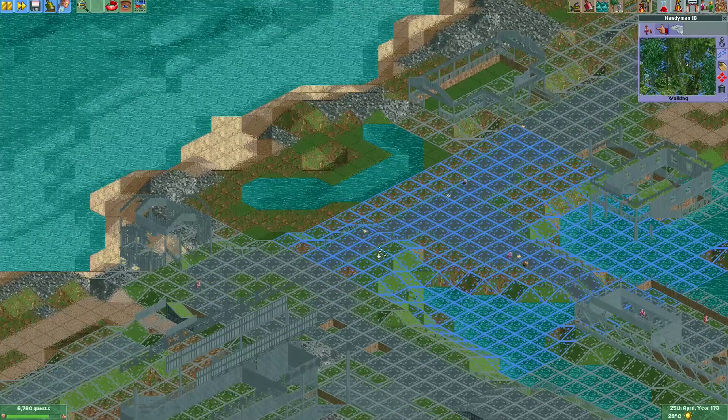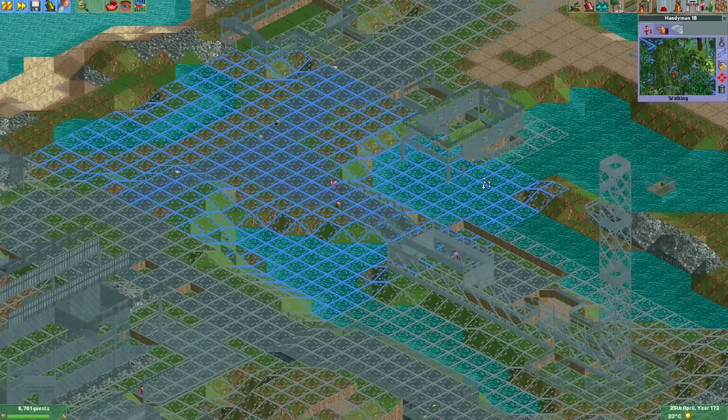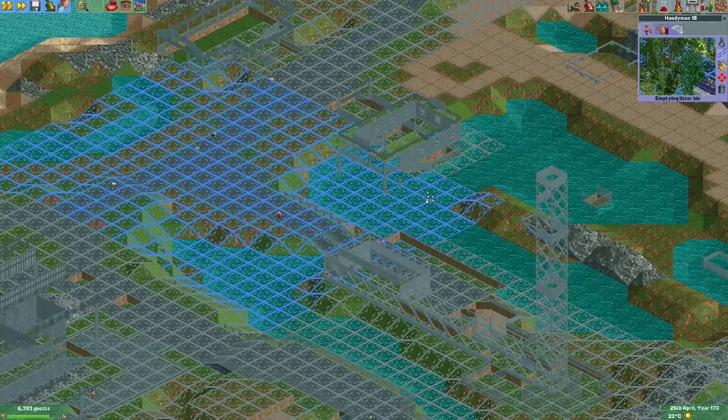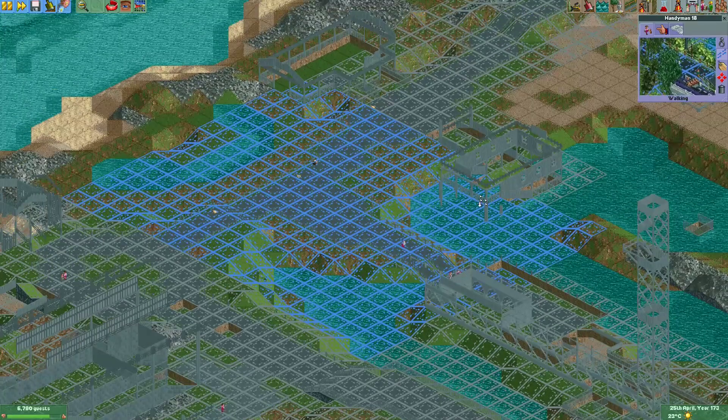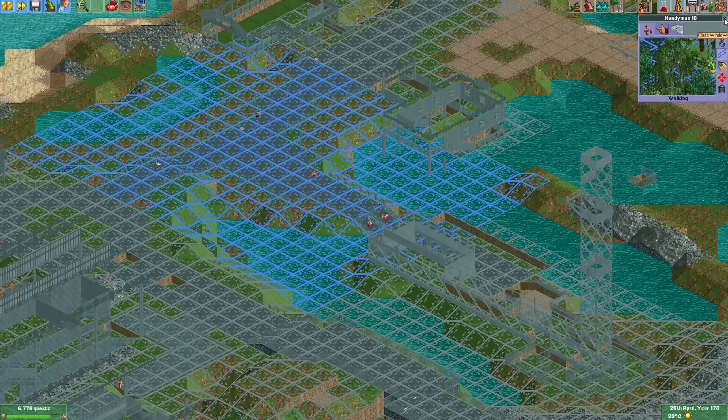Remember not to make your patrol areas too big. By the way, a recent update also made it so that patrol areas are drawn on top of the water instead of at the bottom, so they're now much easier to see when you put them on the water or in an area with water. I think that's a really cool update.